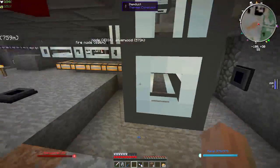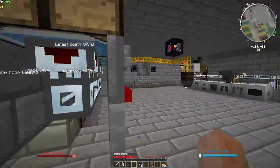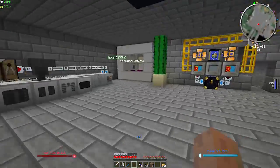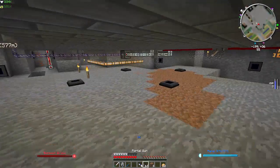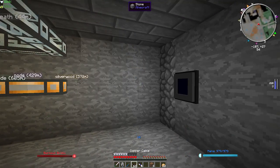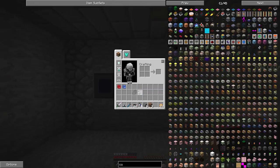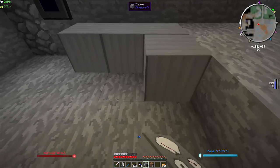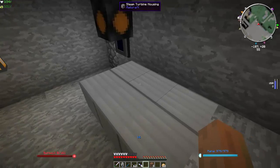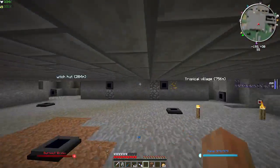So I brought the steam all the way over here, and I need to get a piece of copper cable before I can do anything. Copper - just grab a stack of it. So what we want to do is build this as close as possible, because copper cables actually lose their power. I can't remember what the distance is. So I'm going to build it here. This needs to be a 4x3x2.